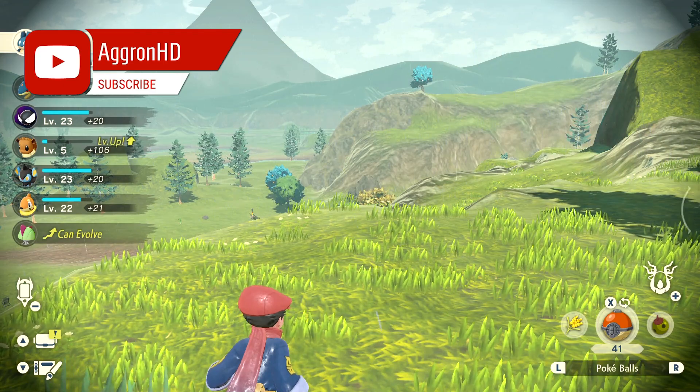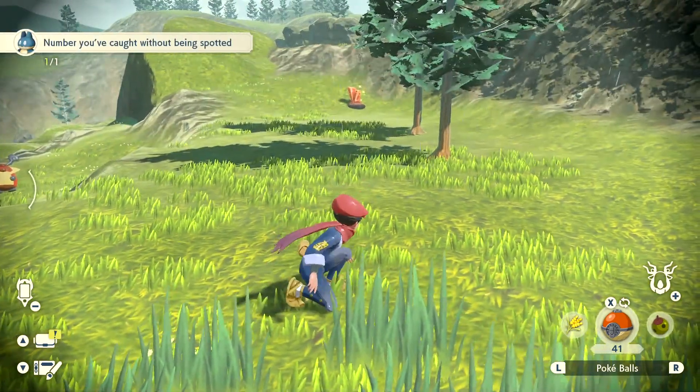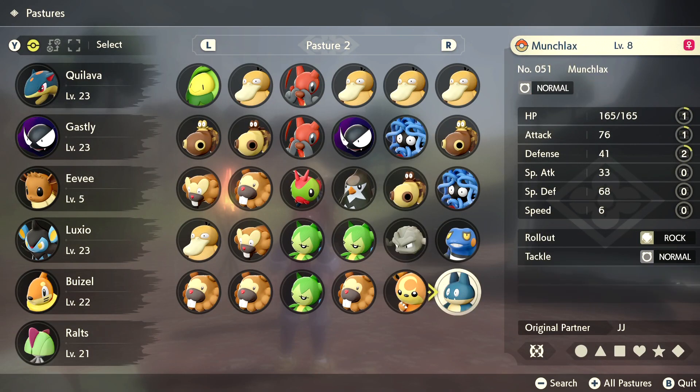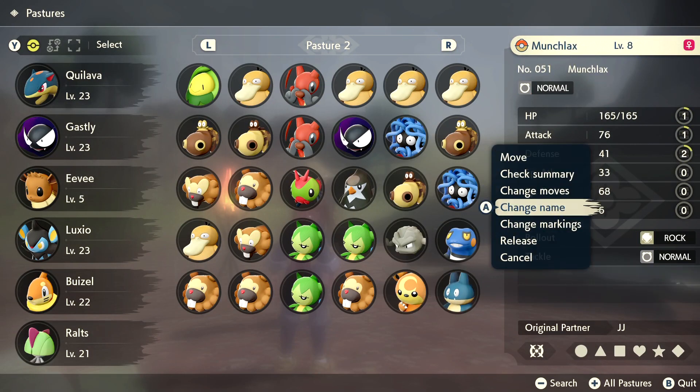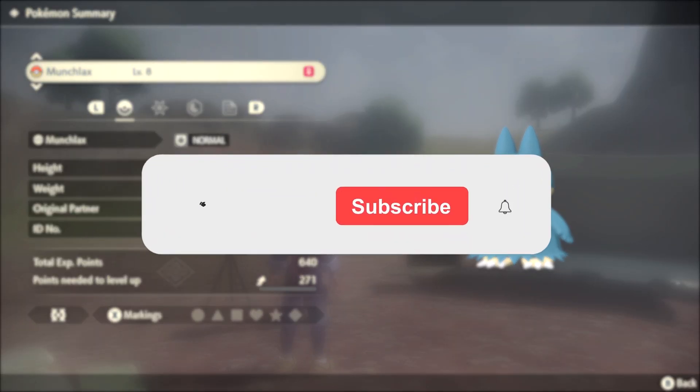There we are, there's our level 8 Munchilax. If I quickly head back to the camp, we can show you the Munchilax we just caught. So if you talk to this guy, and down in this corner here, you can find our Munchilax. That is where to find Munchilax on Pokemon Legends Arceus.